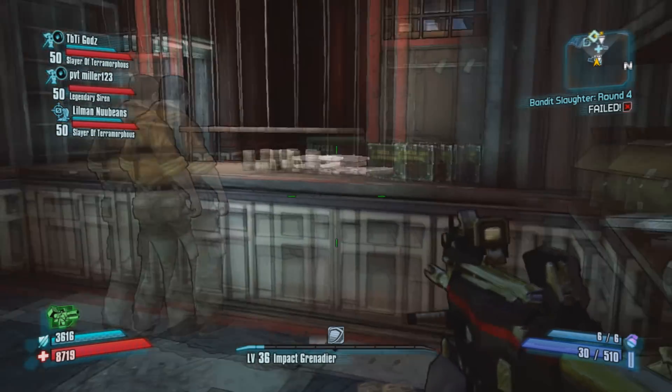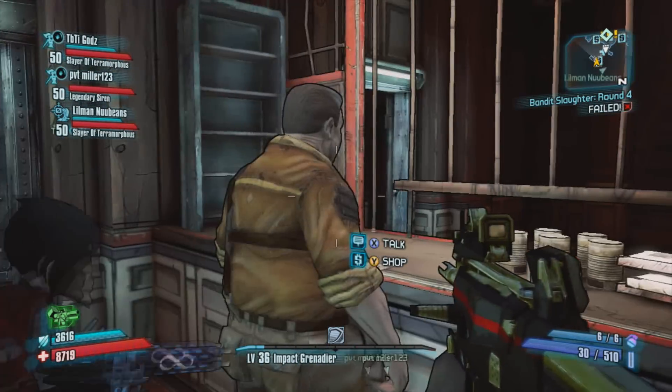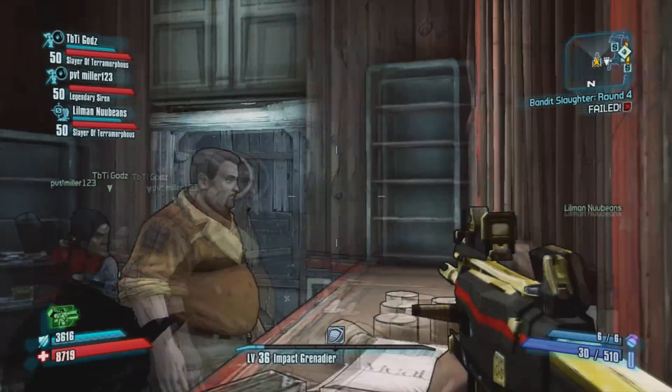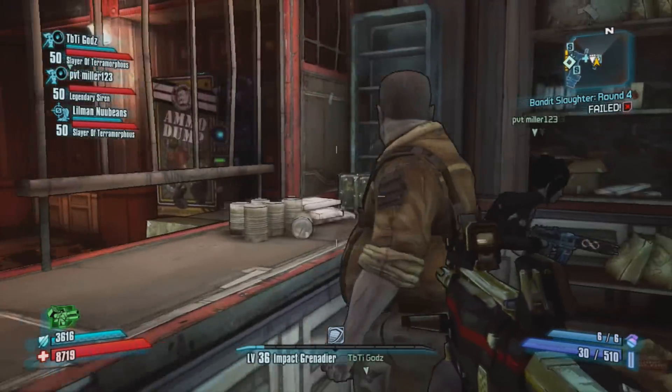Come over here to the right side of the vault, and I just walk right through the wall. You can do it very easily, and boom — you're right there with Marcus. You can talk to him, you can shop with him, and all your friends can be here too.